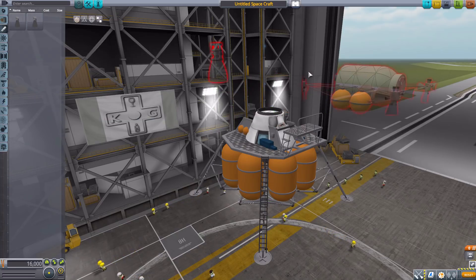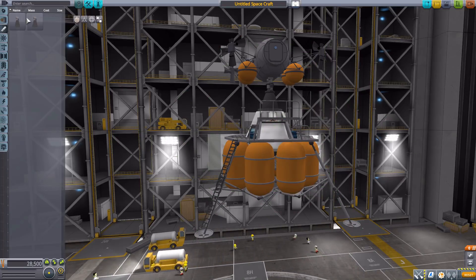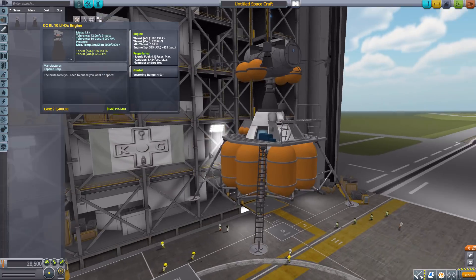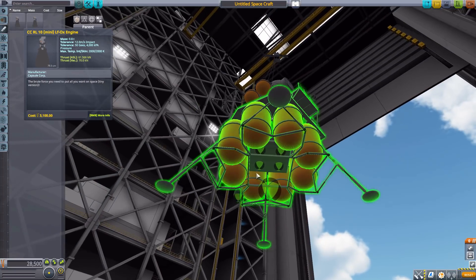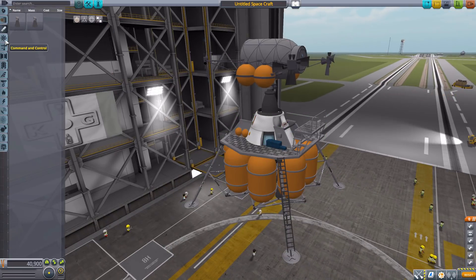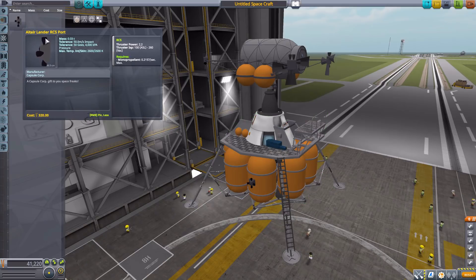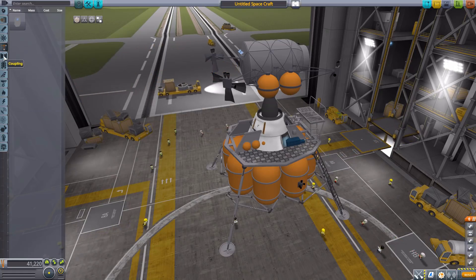For engines we have two: the CCR L10 Mini and the CCR L10. The larger CCR L10 goes on the bottom of the main lander with a max thrust of 220 kilonewtons in vacuum, ISP max 455, burning liquid fuel and oxidizer, with four degrees of gimbal range. The mini version has a maximum of 70 kilonewtons of thrust in vacuum, ISP 415, also liquid fuel and oxidizer with four degrees of vectoring, and fits into four attachment points on the bottom.